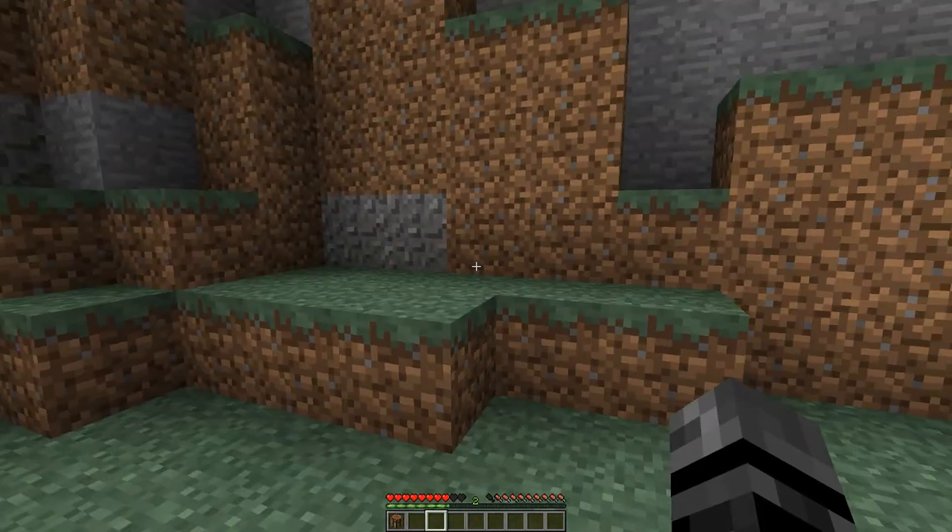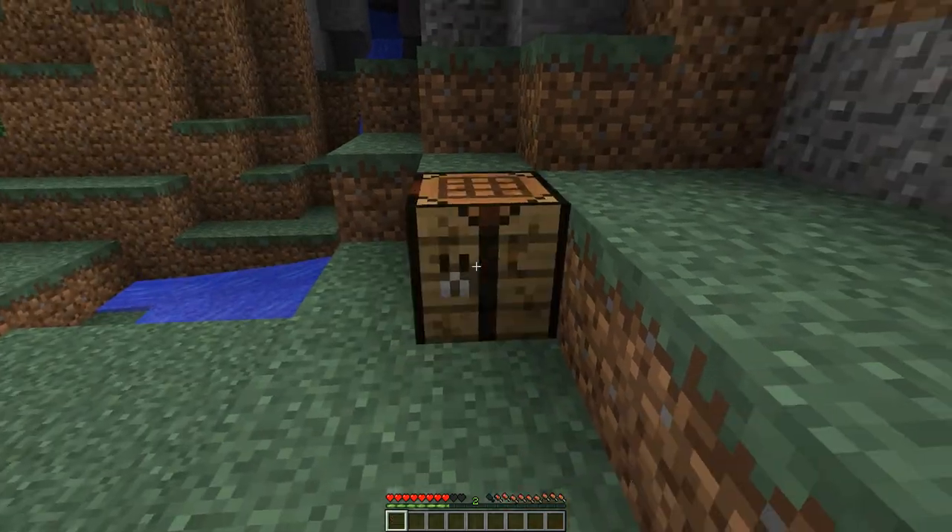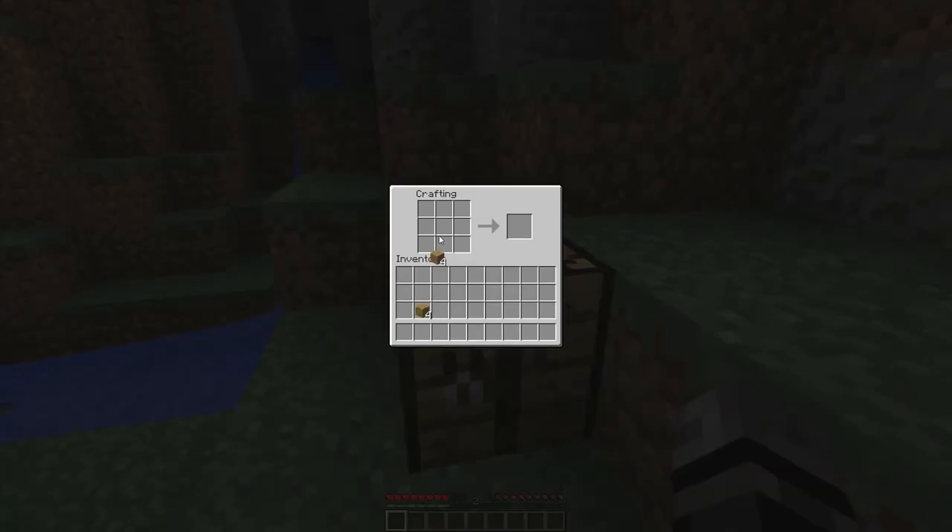Go ahead and place your crafting table down because we're using that in a minute. Place two wooden planks on top of each other and that will give you some sticks.